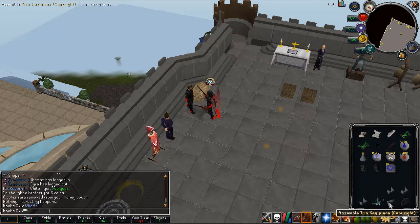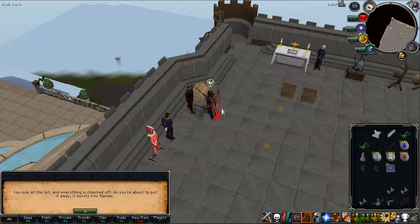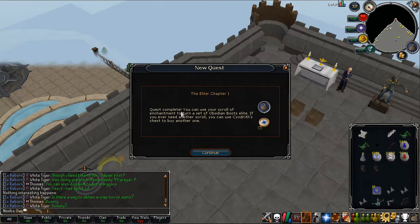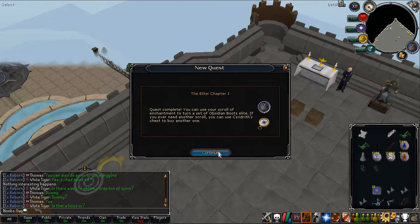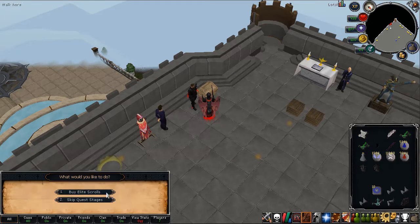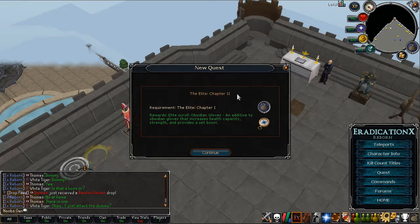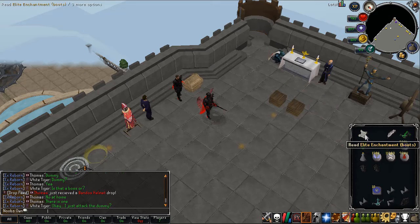He will enchant something and give me my reward. I also got like three Trio key pieces, and then also a Trio key piece of copyright — kind of lucky as well. The quest is now complete! You can now use your scroll of enchantment to turn a set of obsidian boots into elite boots. And if you need another scroll, you can use Syndret's chest to buy another one — that costs 20 bill, which is quite a lot. But you can also do chapter 2 and chapter 3 to get yourself some more scrolls.